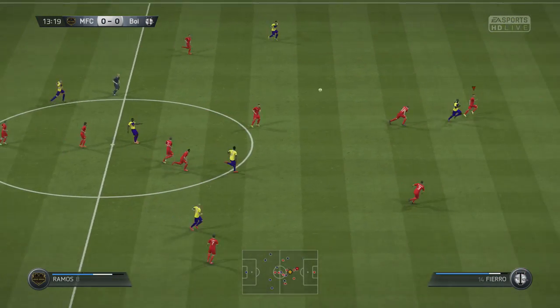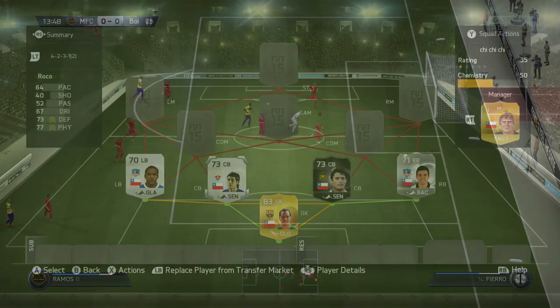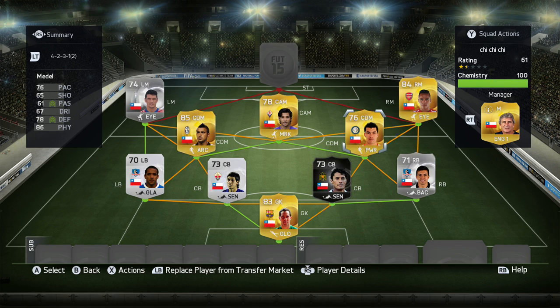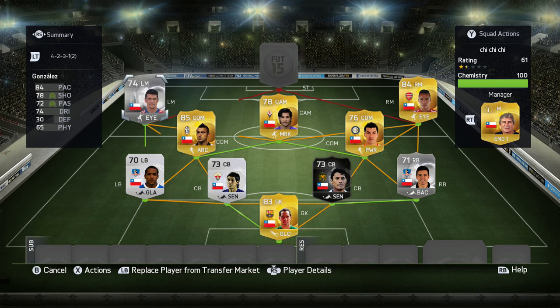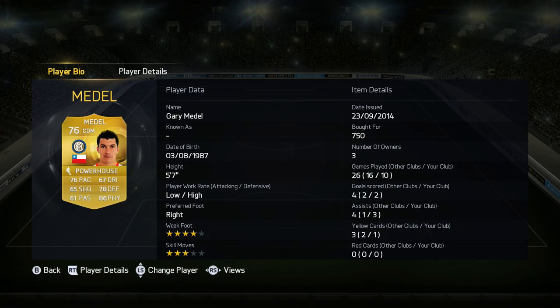Moving on to the midfield — on paper this team's midfield was stacked with talent, but in-game it didn't really seem to play like that. The two defensive mids I chose were Vidal and Madel, the wide mids Alexis Sanchez and Mark Gonzalez, the silver from Universidad Católica, and the CAM was the five-star skill player Matthias Fernandez.